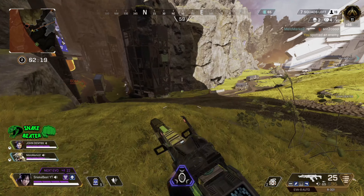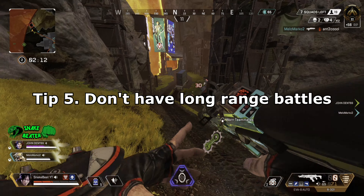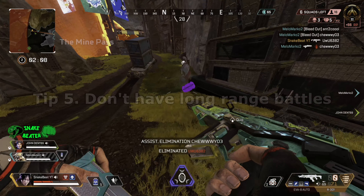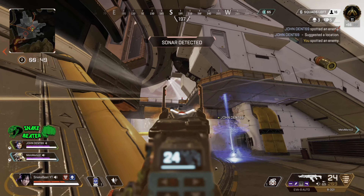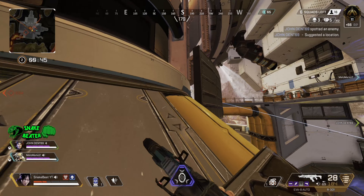It's always key to take the high ground because it gives you the advantage. It's so much easier to look down on somebody than for somebody to look up at you. If you can get a knock then you could drop down and have the fight, but I always recommend taking the high ground because there are just so many advantages and positives to it. Whether you're sitting in the end circle, having a fight, or preparing for a third party — take the height, take the advantage, get the head glitch going and you'll be sorted.